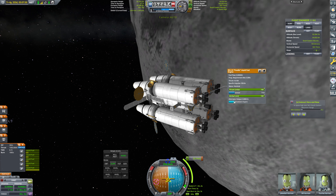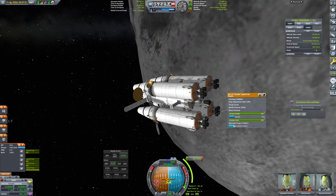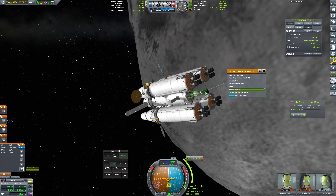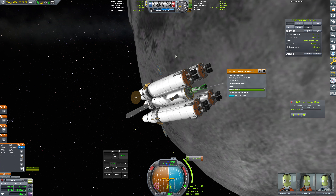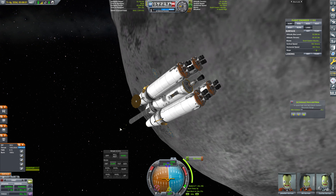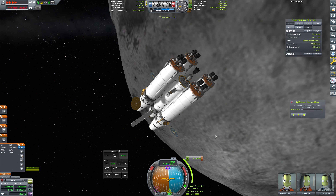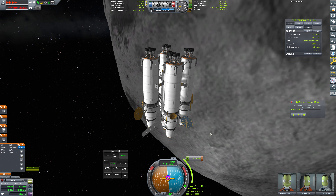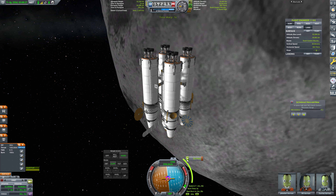I do have all of these engines activated right now. I'm going to shut them down because I don't actually want to fire these engines at this time — I only want to be firing the Nerve here. So we'll do that and get positioned at the node. Let's get our inclination change underway.